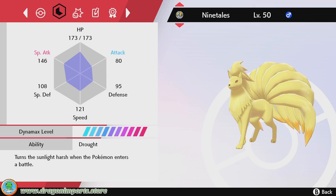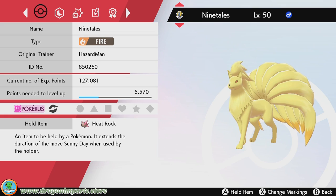Here's the build. We go special attack up, attack down. Ninetales is purely a special attack Pokémon, so you don't lose any stats going attack down. For the item, I go Heatrock. There's probably a better item to use, but if I'm going with a weather team, I want to ensure that I have my weather effects for as long as possible, and Heatrock does work on Drought.